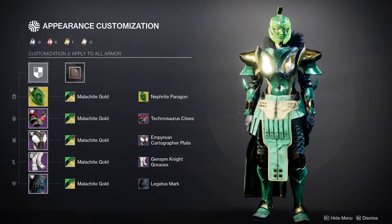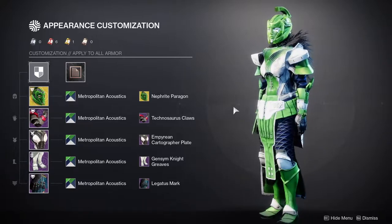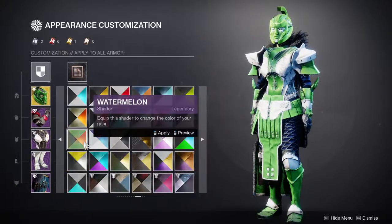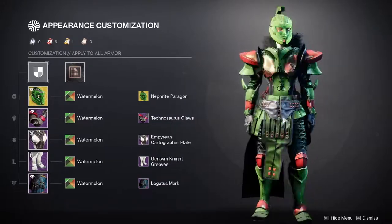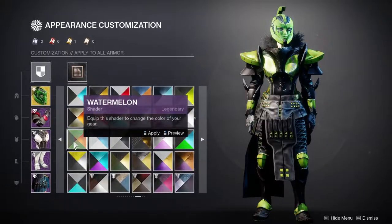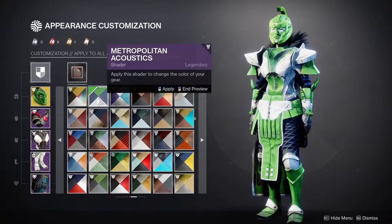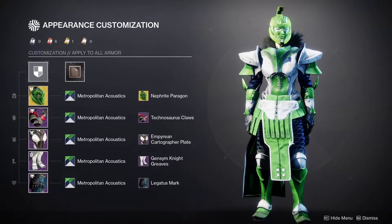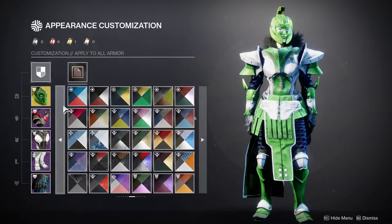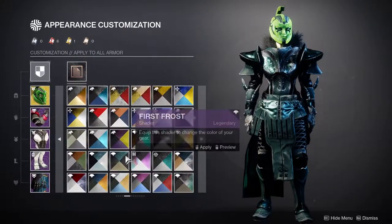Malachite Gold looks cool, but its green is not a one-to-one — it's a little brighter and more saturated than the helmet's green. Metropolitan Acoustics is really good for this, but just be aware it has very strong Buzz Lightyear vibes — blue, green, and white. Last is Watermelon — I don't like this shader at all, but you can make it work. Overall there are really only three shaders that look good with it. You could try an off-color white and green, but I haven't found a perfect one yet.